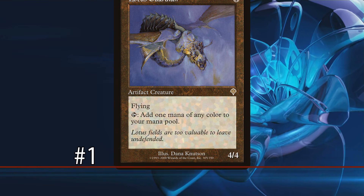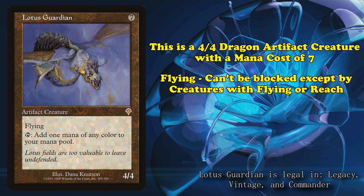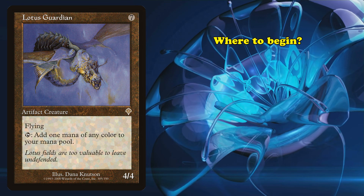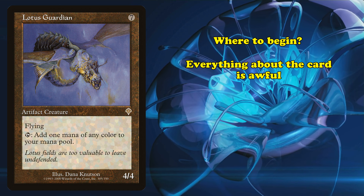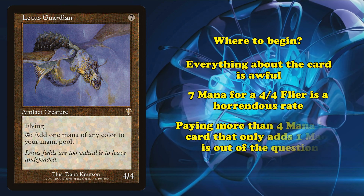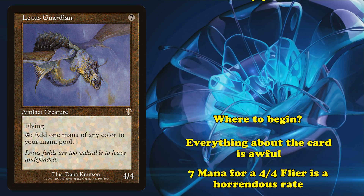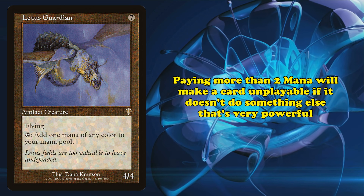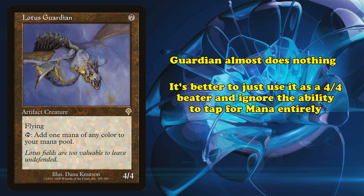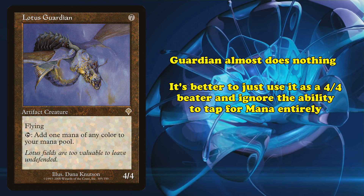At number 1, we have Lotus Guardian. This is a 4/4 dragon artifact creature with a mana cost of 7. It has flying, meaning it can't be blocked except by creatures with flying or reach, and the ability where you can tap it to add 1 mana of any color. Just about everything about this card is absolutely awful. A 4/4 flyer for 7 is an abysmal rate that most Magic players wouldn't be caught dead paying for. Paying any amount of mana above 2 for a card that can only tap for 1 mana is often enough for it to be excluded from decks unless the rest of the card has extremely powerful abilities. Guardian does almost nothing.